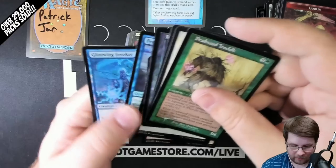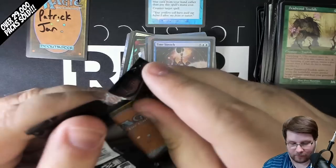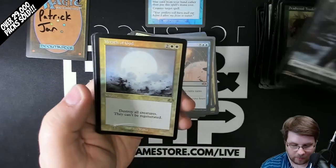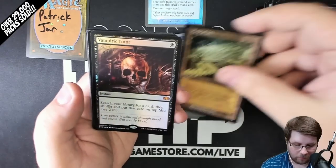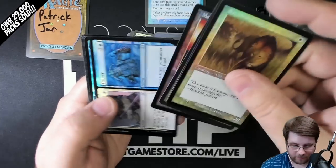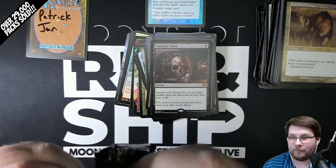The cards in the set — just so many good ones. Peregrine Drake at Common — you can get that in Old Border Foil too. Have four packs left, let's see what else we can pull. Wrath of God Old Border Foil — that is a beautiful one. Borderless Maze of Ith, Old Border and a Foil Vampiric Tutor. Wow! Foil Mountain. This box is stacked — a lot of these boxes feel stacked, if we're being completely honest.